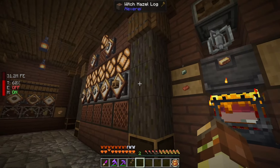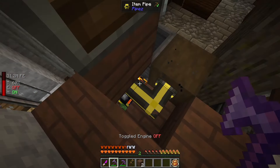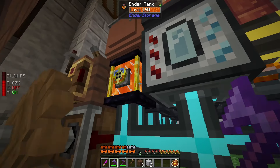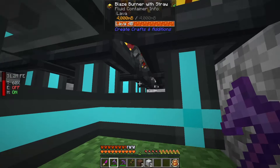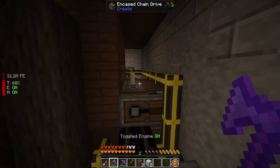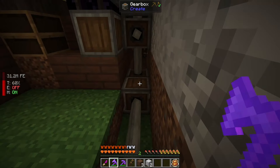On the back here we have an ender tank, which is fantastic for sending fluids long distances. The magma crucible is sped up to keep the blaze burners running and the ender tank stocked up, infinitely sending lava to the blaze burner. All the wiring and item routing is done behind the scenes, and the power for the entire building runs through shafts and gearboxes all through the perimeter, making it easy to tap into power when needed.